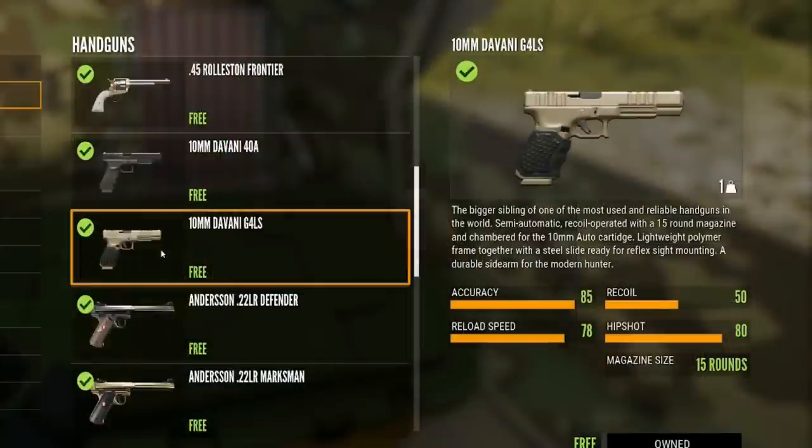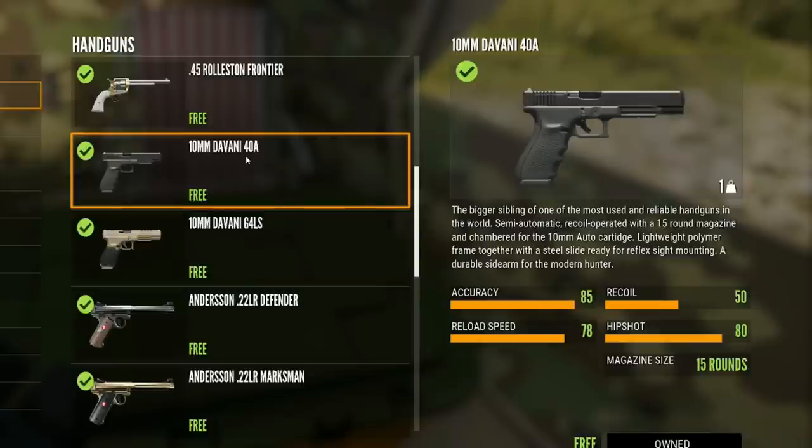Here is the 10mm Davani 64 LS: it has an accuracy of 85, a recoil speed of 50, a reload speed of 78, and a hip shot of 80, with 15 rounds — a record for any weapon in theHunter: Call of the Wild. It is free once you purchase the Assorted Sidearms DLC, and it comes in the 64 LS and the 40A variants.